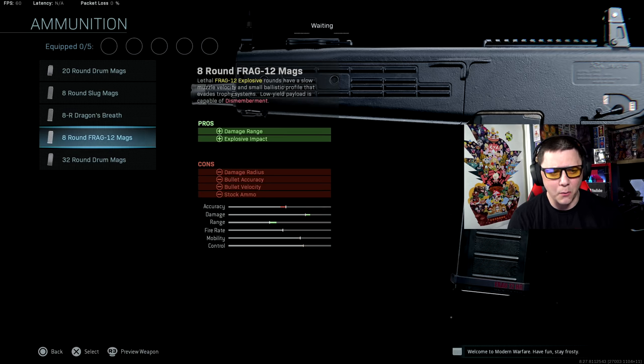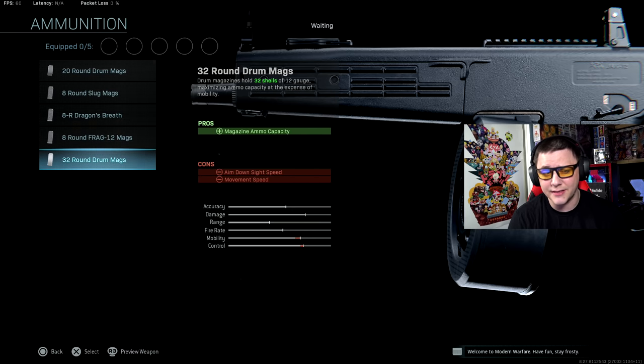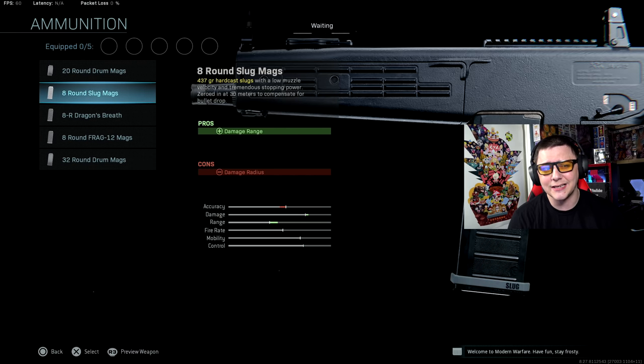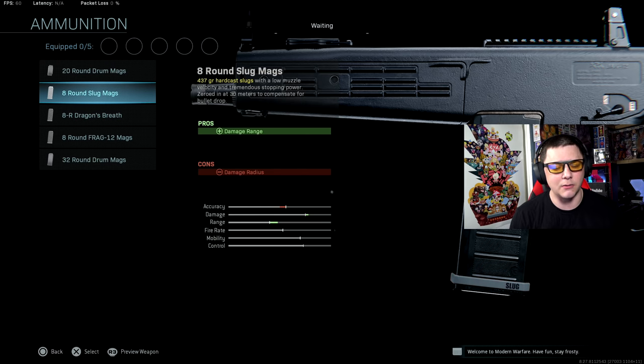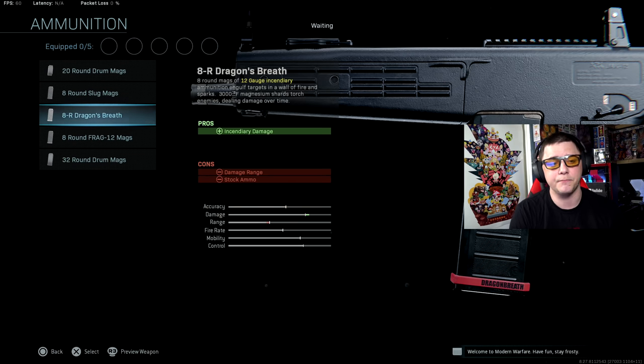We're going to look at the best class setup and spend a little time focusing on specific attachments, and talk about why some aren't practical. For slug rounds, in multiplayer you'll get 130 damage even on a headshot, but in Warzone it's just not practical — you might as well spam and use the spread to your advantage. You'd have to ADS with slug rounds, and they're not practical with this gun because you cannot get a one-shot headshot kill the same way you can with the 725.